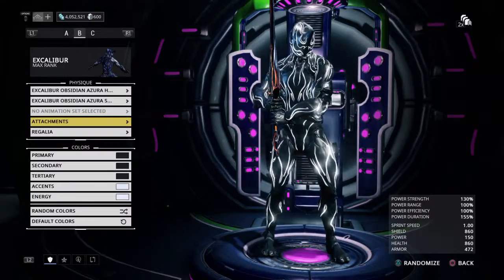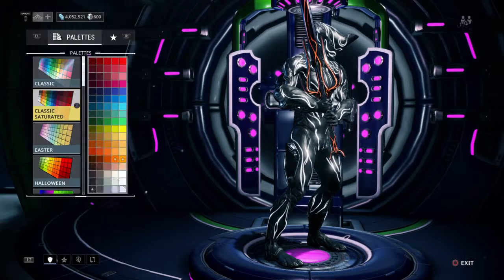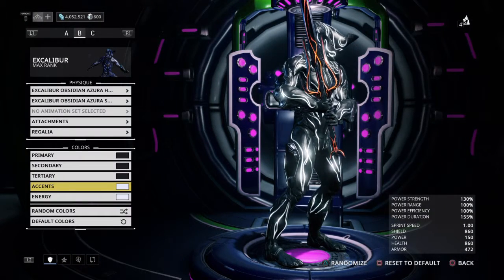The second one, we did pretty much the same thing. We just made the energy color and accent color a grayish white. I'll show you guys exactly where we got this — we just used the simple saturated color palette.